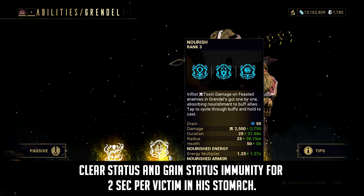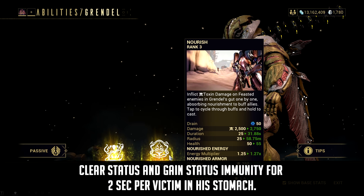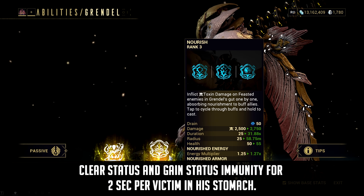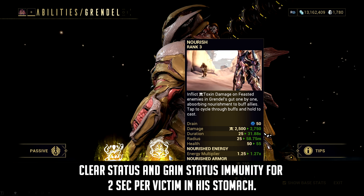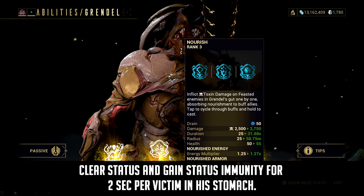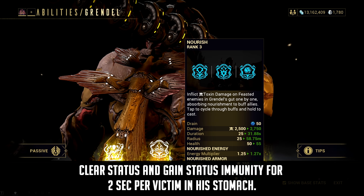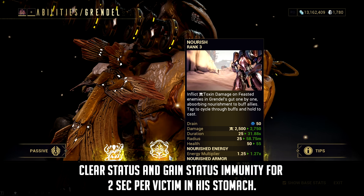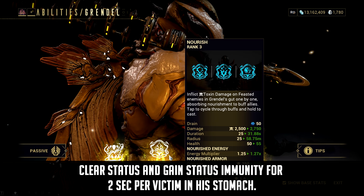Think of it as Titania's Spellbind but works on Grendel. In terms of Helminth viability, this augment is not only good for support, but does have benefit for the likes of Chroma. Nourish alone can provide good health regeneration for Chroma — you can swap the element type to Heat for health regen, but it doesn't function like Nourish wherein you can just spam it as many times as you want. With the augment, Chroma will also have status immunity, which will further boost his survivability.